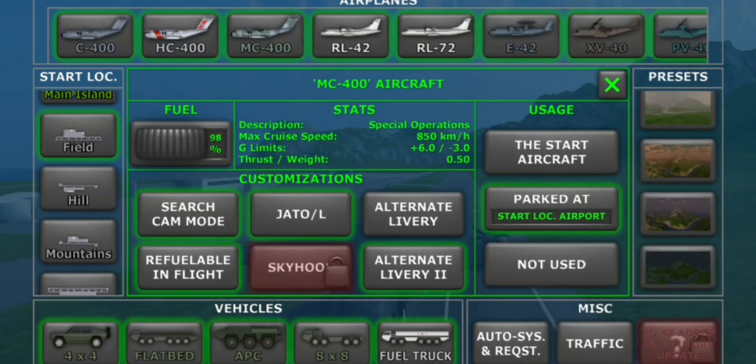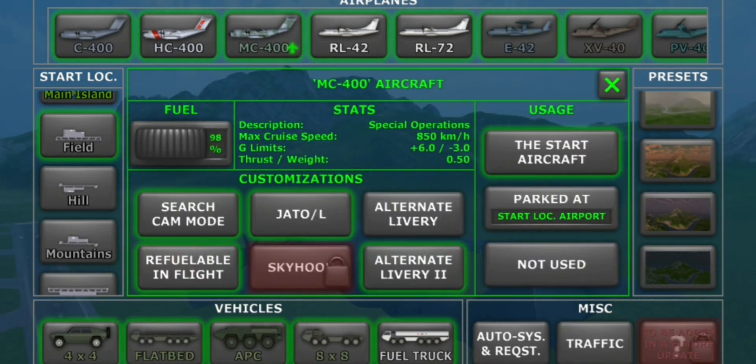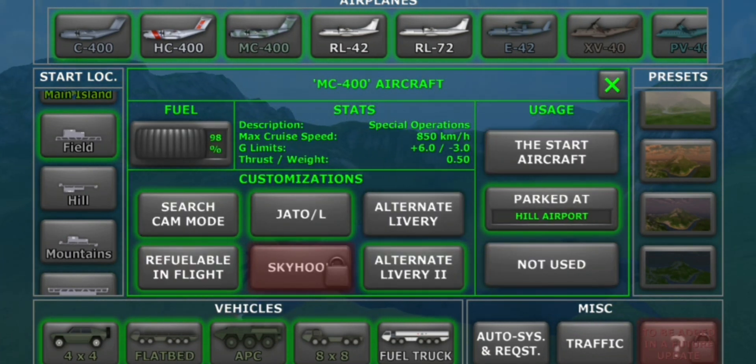You may have known about these three options and they're not very useful. But if you press the park stat, it will change the airport that the airplane is actually parked at.